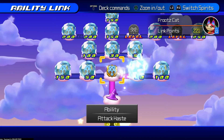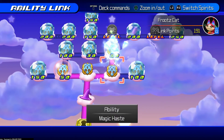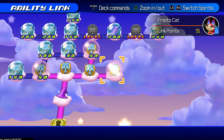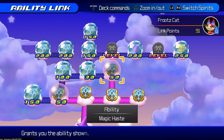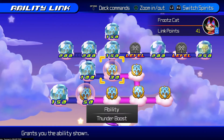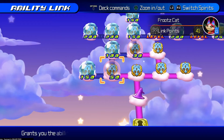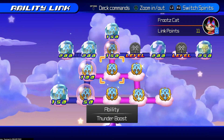We're going to buy a bunch of stuff with this cat guy — he has a lot of haste, magic and attack haste. I was wanting more magic haste than attack haste because I want cure to reload faster — Cure, Balloon, and all that to reload faster.